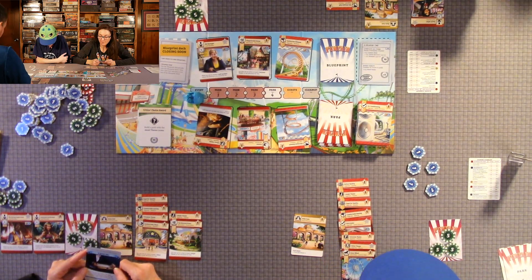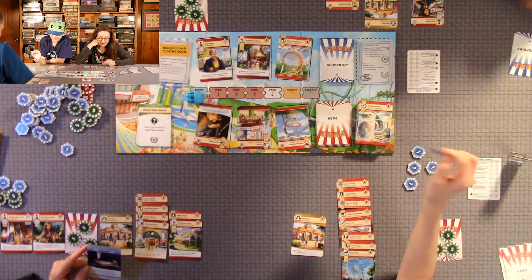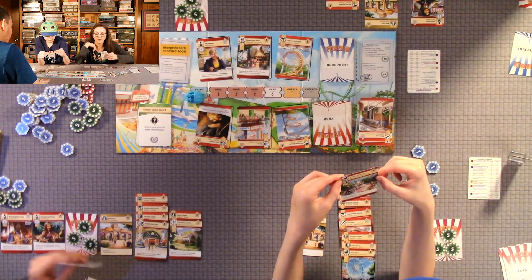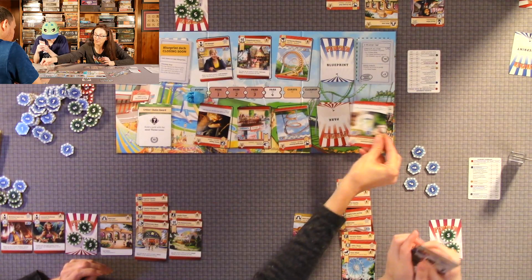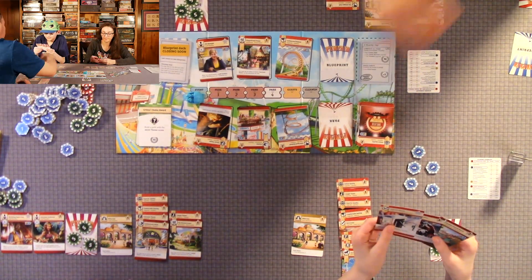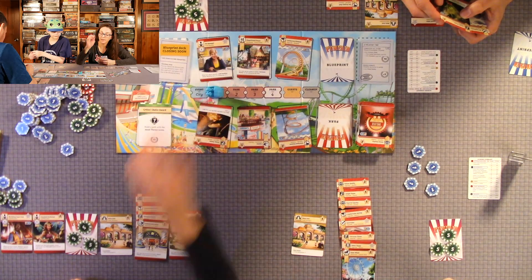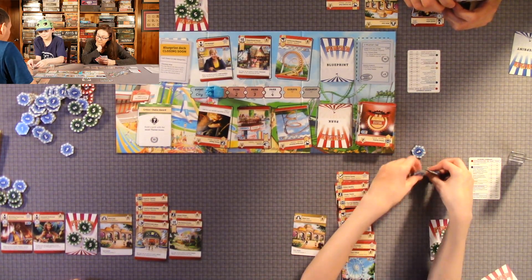Each player goes through the special offer one at a time — reveal cards and stop when you find one you want, or you can skip. Quentin easily found one he liked. I'm going to spend my last gold coins for another one — I need to get more money. I spend four to build another staff member.